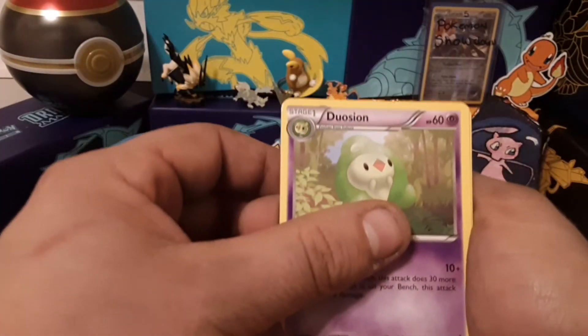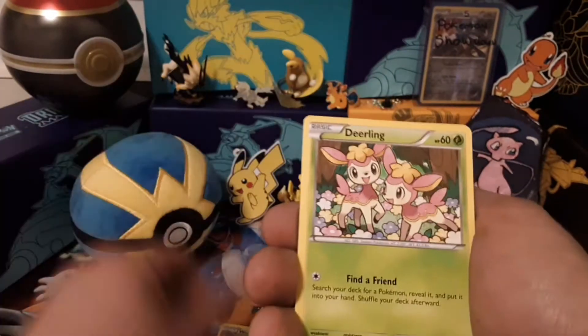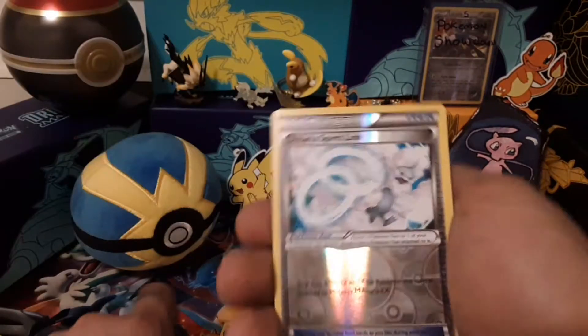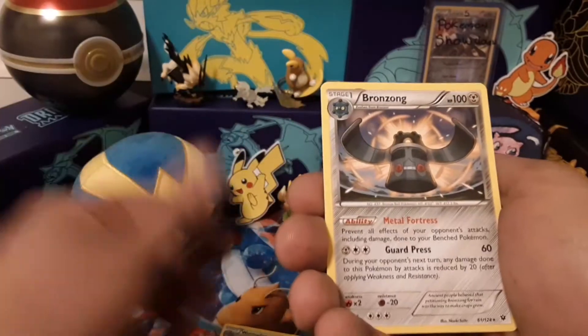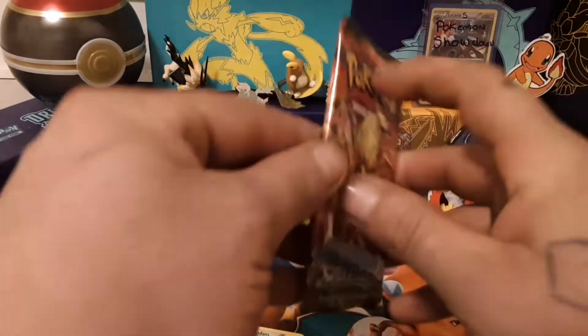Wormadam, Scorched Earth, Duosion, Jigglypuff, Snivy, Deerling, Carbink. Riolu. Reverse is Altaria Spirit Link and the rare is Bronzong - non-holo, Steam Siege.